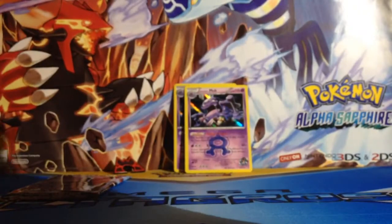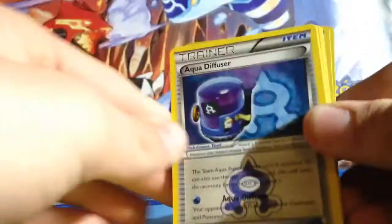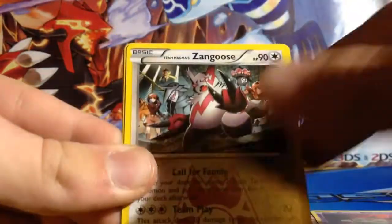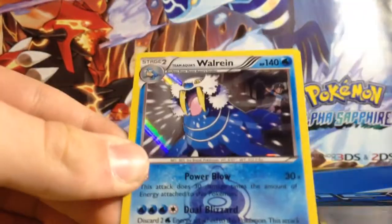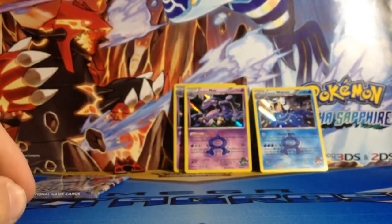Two Team Aqua packs - the best Pokémon team ever. Like this video if you agree. Don't think there's any ultra rares in this, we'll have to see. Aqua Diffuser, Team Magma Grunt, Numel, Baltoy, Zangoose, Reverse Aqua Diffuser, and a Walrein holo. First Walrein holo in this video.